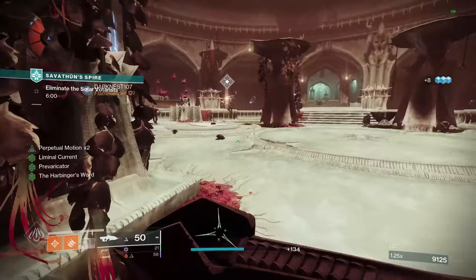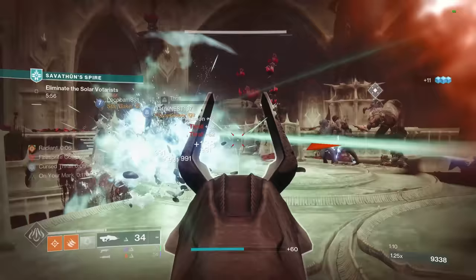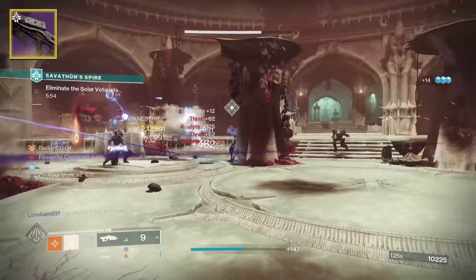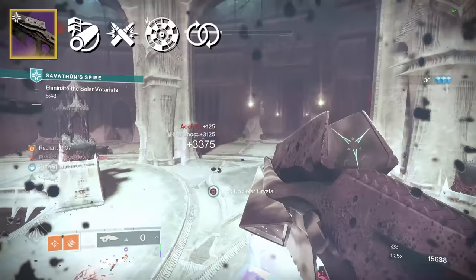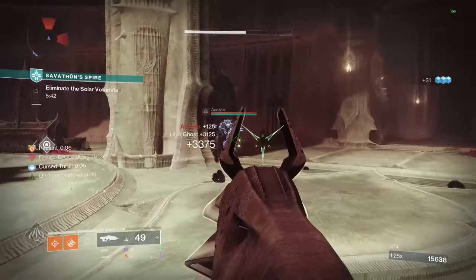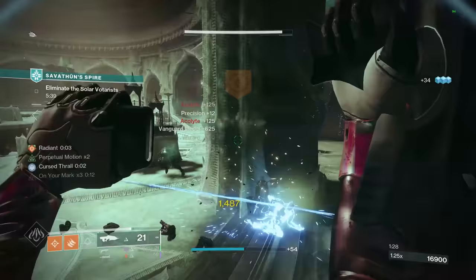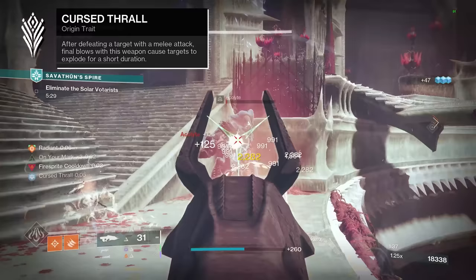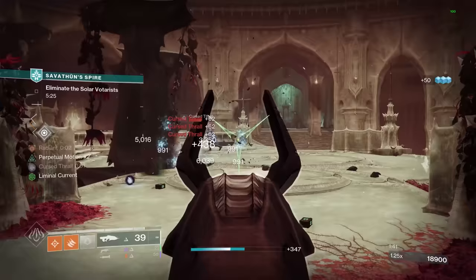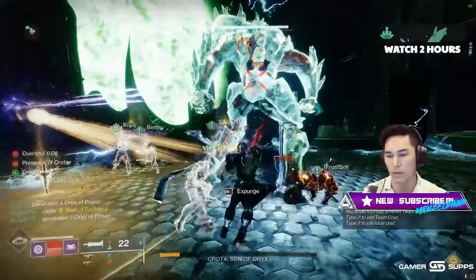We will be reviewing this weapon for PvP soon, along with a deep dive for Necrocasm fully masterworked. Eidolon Ally comes with the perks Arrowhead Break, Ricochet Rounds, Rangefinder, and Perpetual Motion, as well as the origin trait for all Crota weapons called Curse Thrall, which reads: after defeating a target with a melee attack, final blows with this weapon cause targets to explode for a short duration. This is still not the best auto-rifle in the game by any means, but it's a great option for free-to-play players.